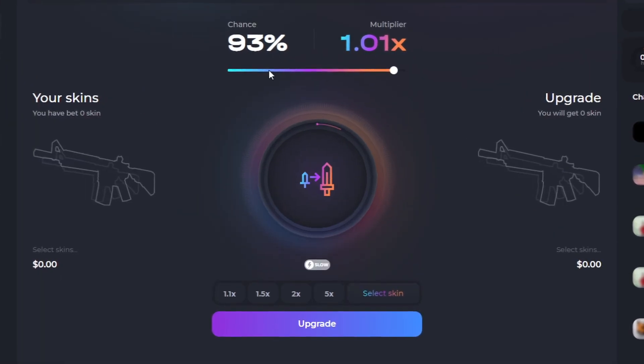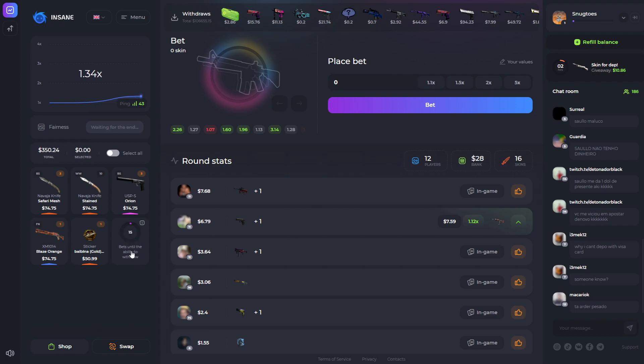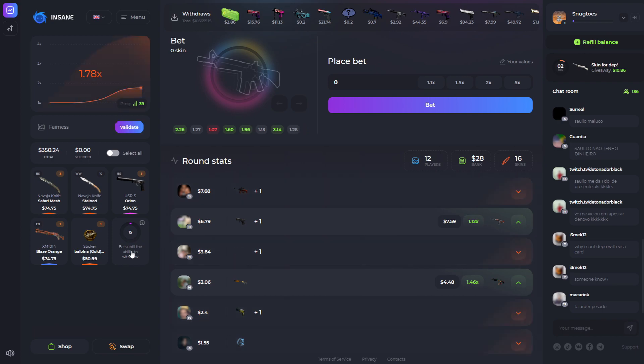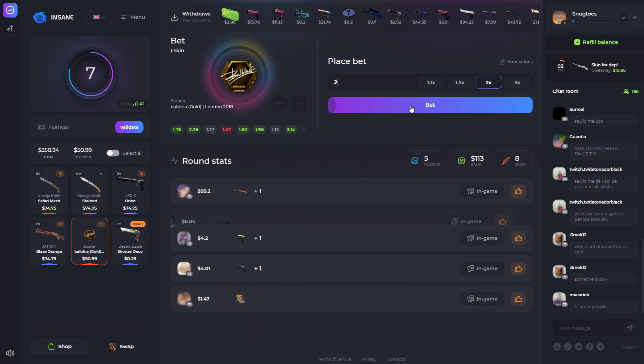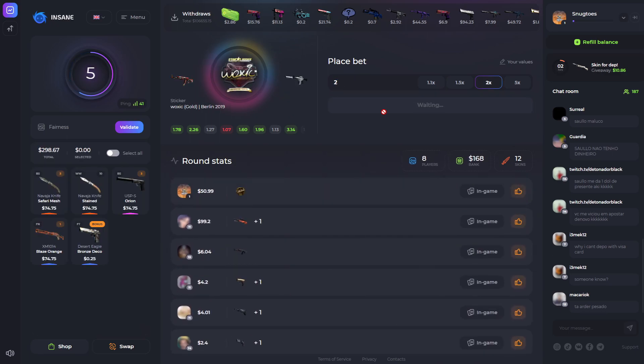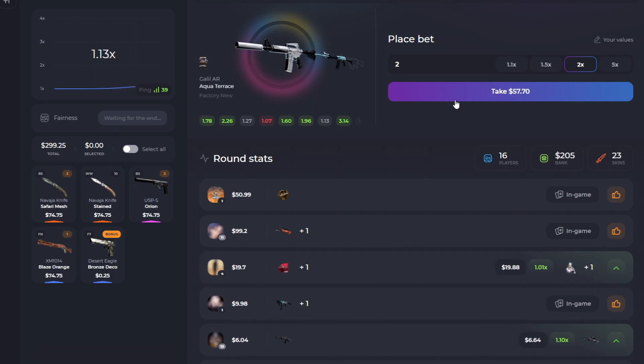They've also updated one of their game modes to upgrade. You can technically just bet on 1.01 on crash all the time and after 15 times you can withdraw it — of course you always run the risk of losing it. Without much further ado we're just going to go straight into it. I'm going for some 2x's right here and try to get my sticker up a little. I'm not much of a crash player so let's see if I have the balls to stay in.